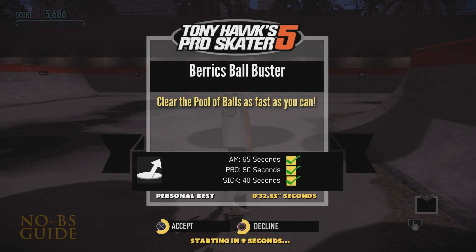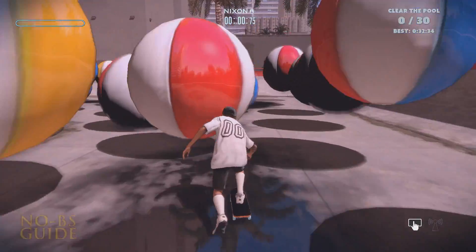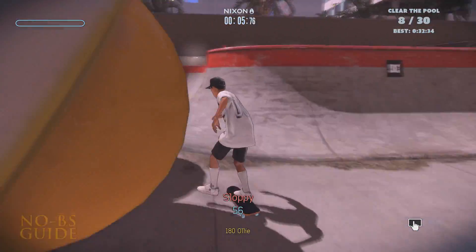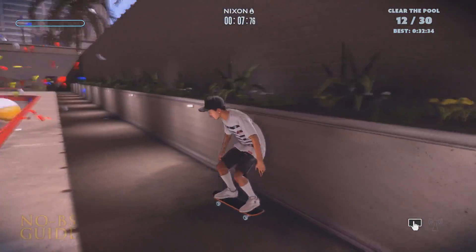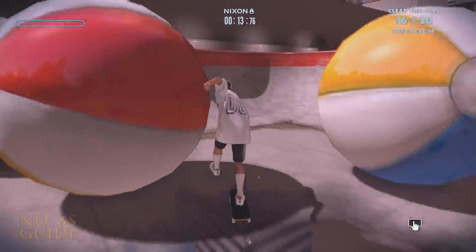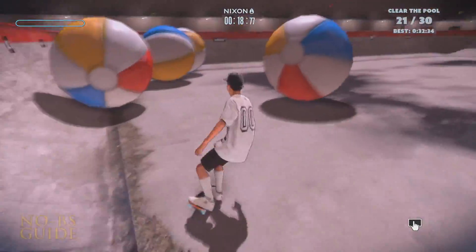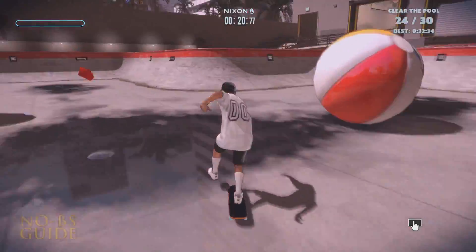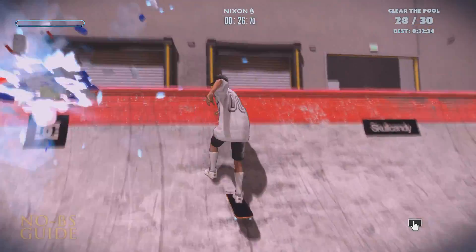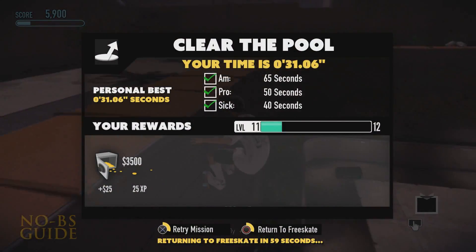The Barracks Ball Buster is a fairly hard one, but not the hardest. You need to get all 30 beach balls out of the pool or blow them up from hard hits. The best way to do this is to not focus on doing any tricks whatsoever besides the occasional ollie. Just hold R2 or right trigger and zigzag around wildly trying to hit as many beach balls as possible, and don't be afraid to brake with L2 or left trigger. I recommend starting over if you wipe out — this may take a few tries. The last couple of balls can be a pain and sometimes won't cooperate.